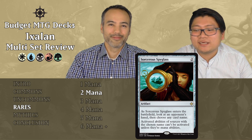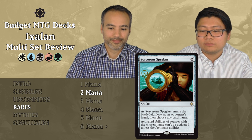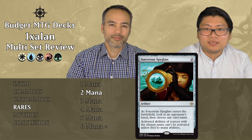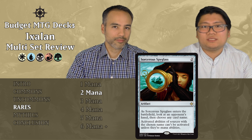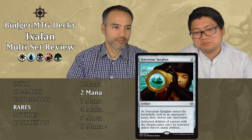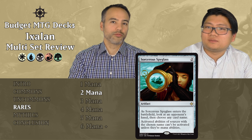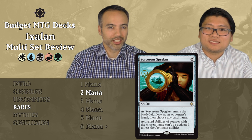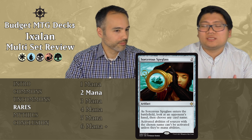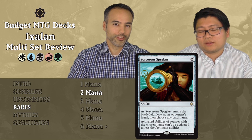Sorcerous Spyglass costs two mana. As it enters the battlefield, look at an opponent's hand and choose any card name. Activated abilities of permanents with the chosen name can't be activated unless they're mana abilities. In limited, this doesn't really do anything — you can't stop the premium removal or bombs that actually win games. It's a cool card, great for Commander, but just put it aside for Limited.